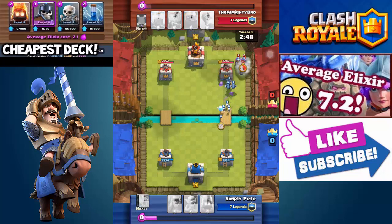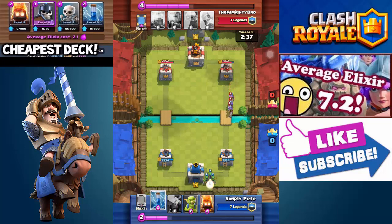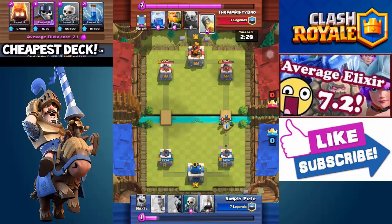I start off with six minions and three skeletons with one ice spirit push. It didn't really work out well since he did place three musketeers, although he only has level two because he doesn't use it — there's no point upgrading it if he doesn't. So I put some spirit goblins to distract, then zap it. Level two goblins don't have much health so zapping is very good.